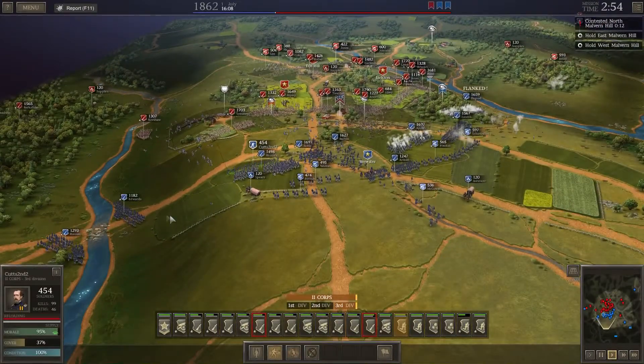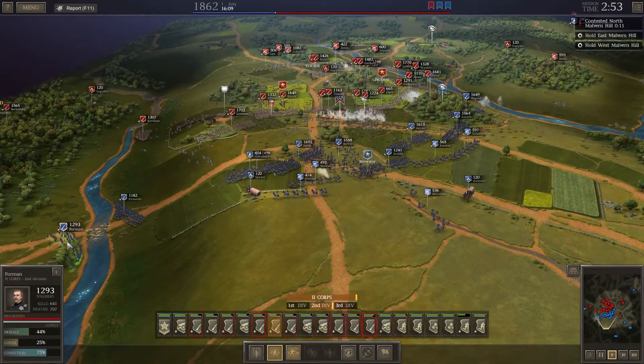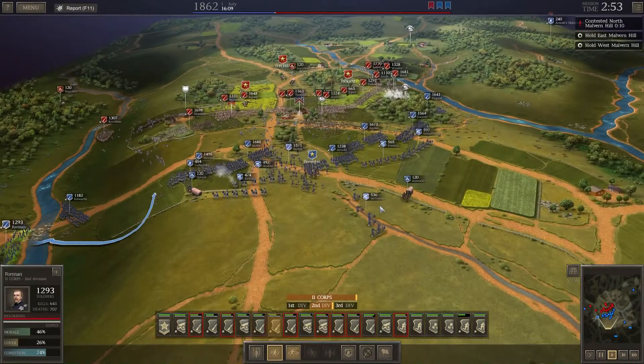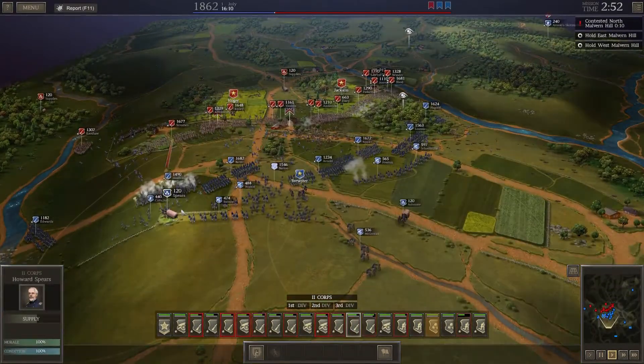We are getting pushed back at the moment. We might have to wait for our reinforcements to arrive. In fact we might have to do something about this brigade over here as well. We are doing them a lot of damage though — more damage than they're doing to us. But we just need more units basically. We haven't lost any suppliers yet.